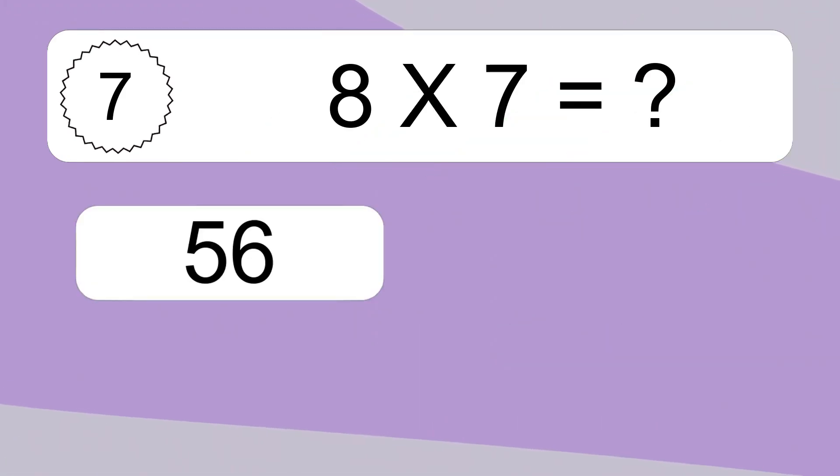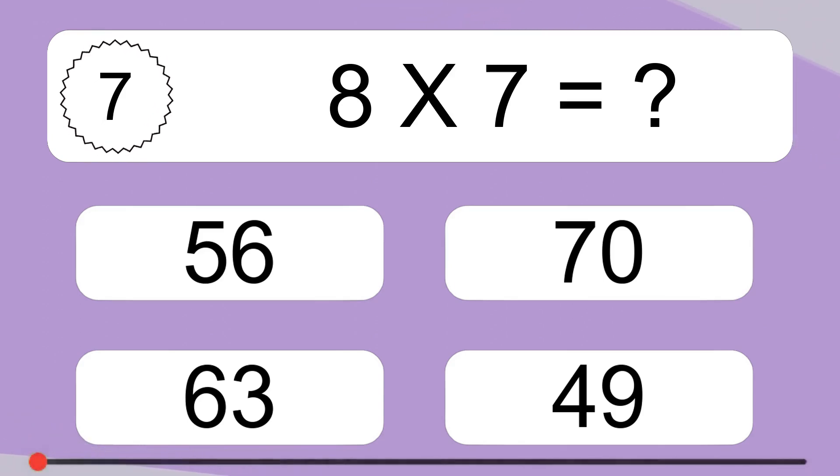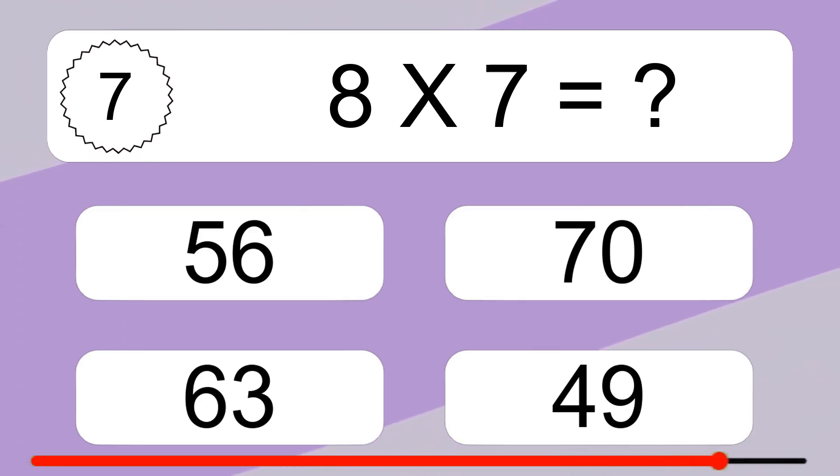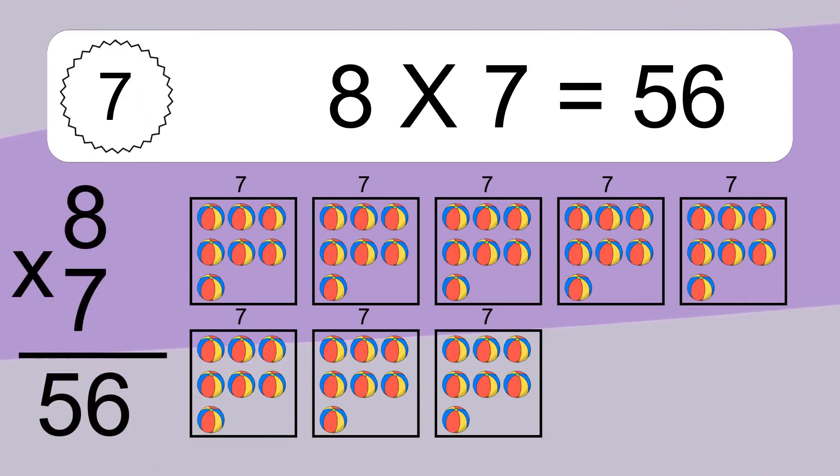8 times 7 equals what? 8 times 7 equals 56. We have 8 boxes, and each box has 7 colorful balls inside. If you count all the balls in all the boxes together, you will have 8 times 7 balls. This equals 56 balls.